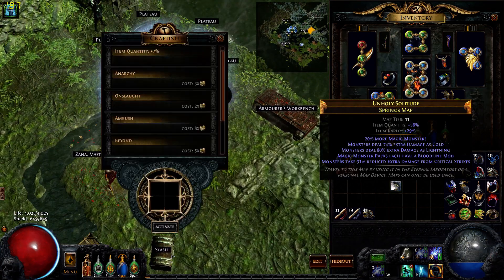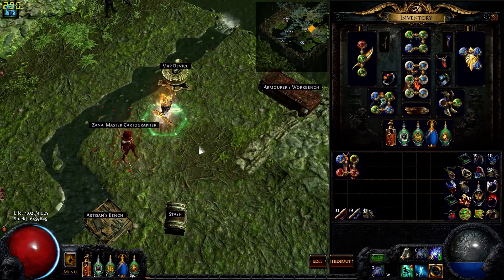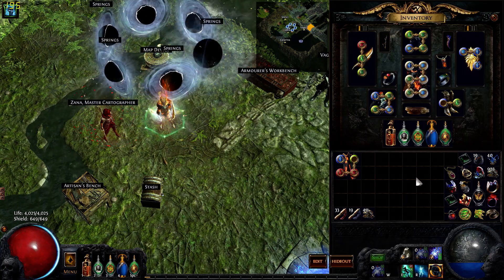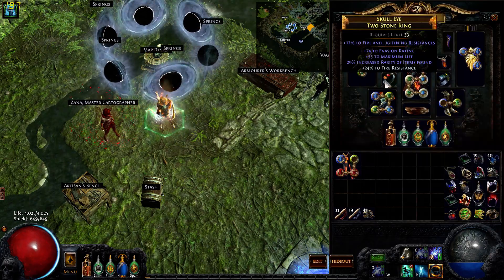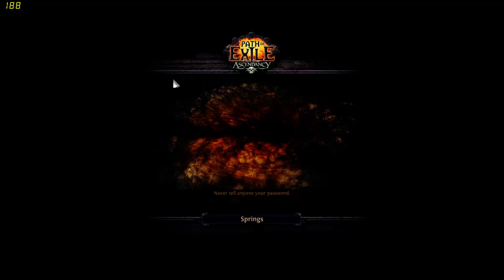Random mod: monsters doing extra cold, monsters doing extra lightning, bloodline, reduce crits, and 25% more magic monsters. So let's see if we can roll it. You're gonna want to run your mana potion — that's really all you need.